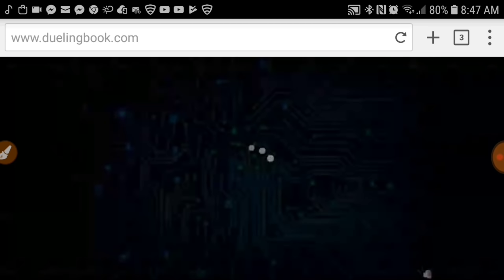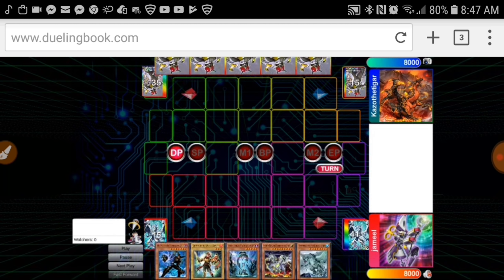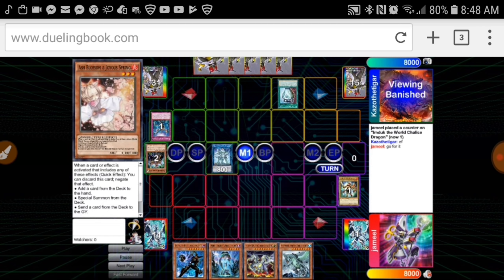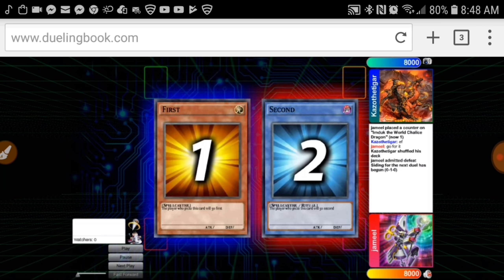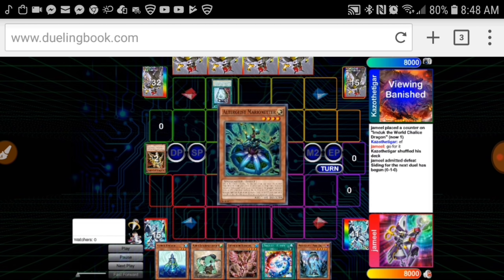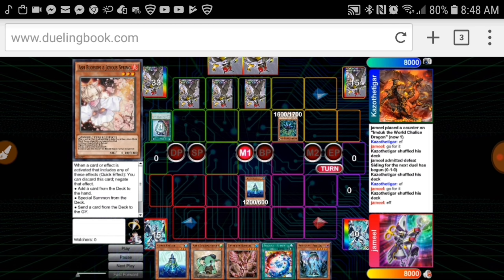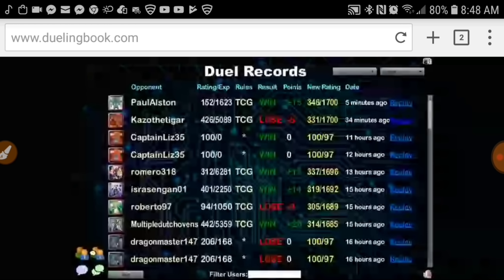Next we go to my loss — it was a very, very fast loss because we're playing Altergeist. Fuck Altergeist, guys — fuck anything that plays floodgates in general. He Impermanences M-Duck, so this is just a bad situation. I'm playing a 46-card deck and I only play three Kaijus, and for some reason I open all three Kaijus. So I'm just going next game — I'm going to side in my Red Reboots and Evenlies and go second. I'm hoping to god I open a Red Reboot so I can just OTK the hell out of them.